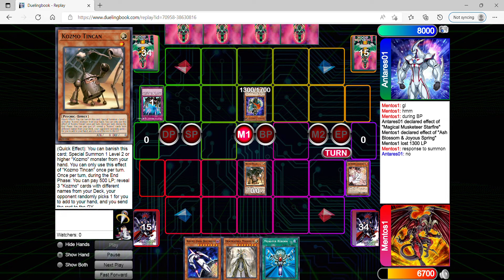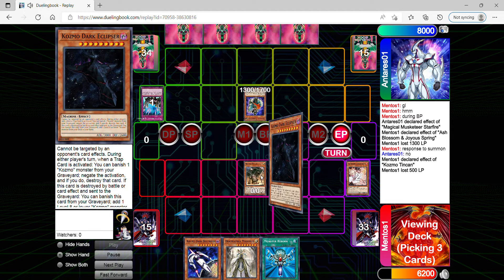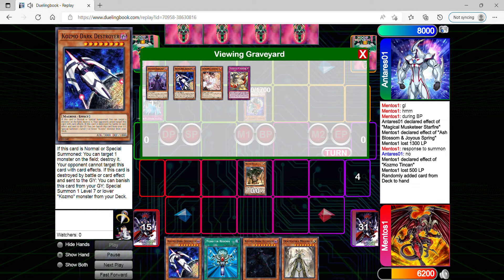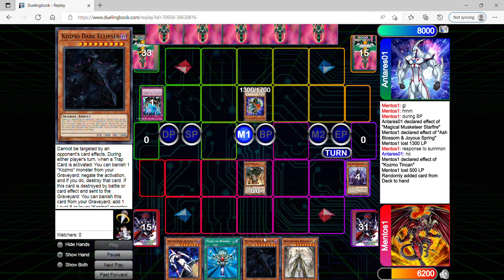I go into my main phase 1 and try to decide whether I want to summon Dark Destroyer, but I figure it'd be very reckless. I'm just going to go into my end phase and be patient. During my end phase I pay 500 life points, and I reveal 3 Cosmos monsters with different names. Usually that means they're going to send the monsters instead. I reveal 3 copies with different names — the card that gets added is Dark Eclipser, and I send Dark Lady and Dark Destroyer to the graveyard. I still think this really helps, because I have one Dark Destroyer in hand and one in the grave, plus Monster Reborn in hand. This gives me several opportunities to get into my Dark Destroyer, so I have ways of popping even more of my opponent's monsters, since its effect is not once per turn.